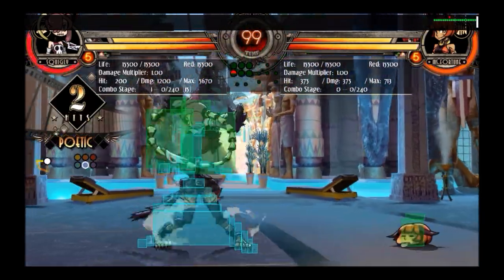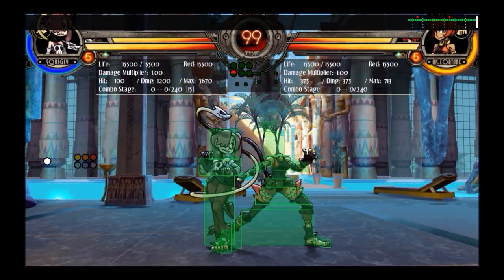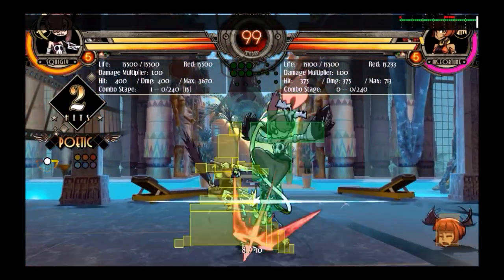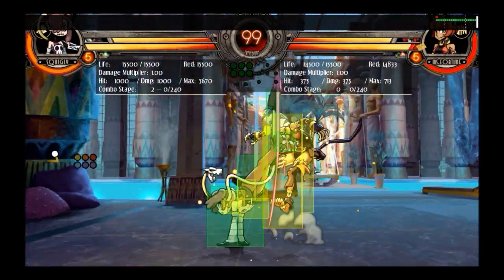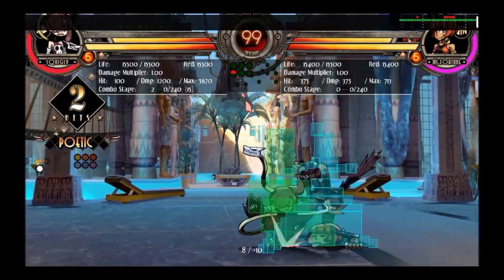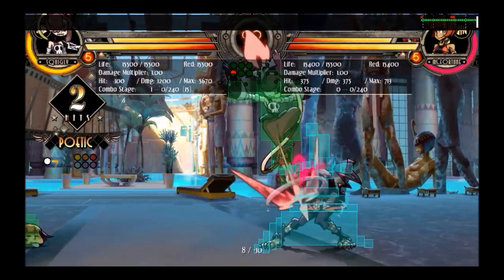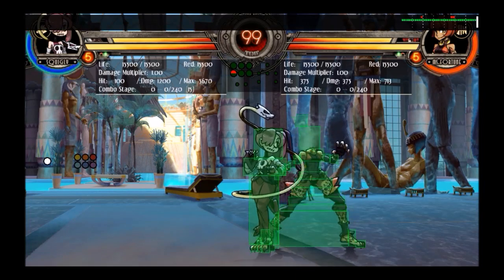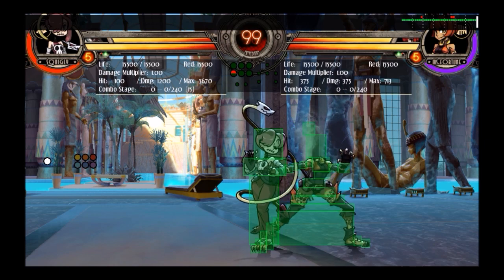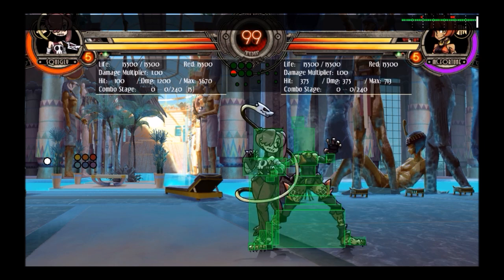Another good thing about jump medium punch is you can use it in resets. Say you do a cross-up; you can then do the medium punch to switch yourself back to the same side. Then you want to go into a dive kick afterwards. Sometimes the medium punch will cross up and then the dive kick will be same side — I don't know how to make that consistent, but sometimes it happens.